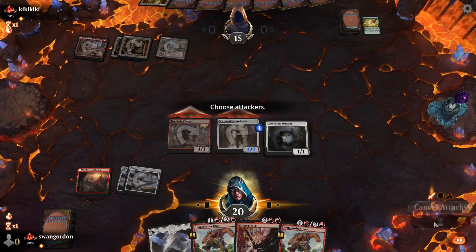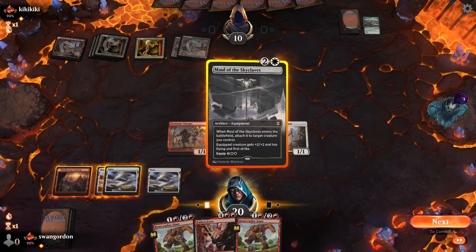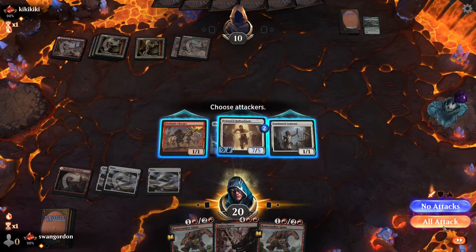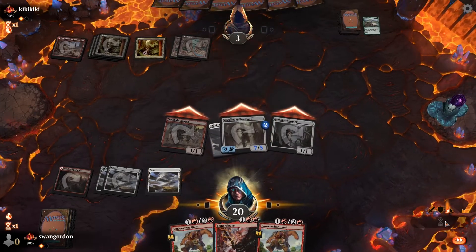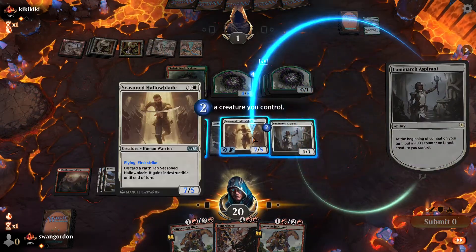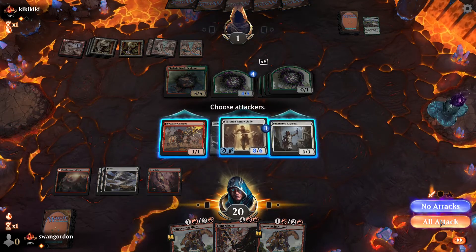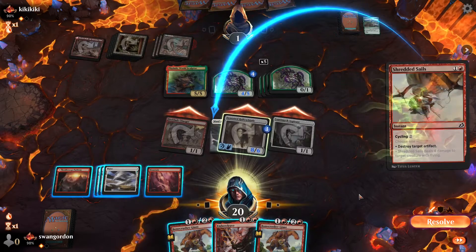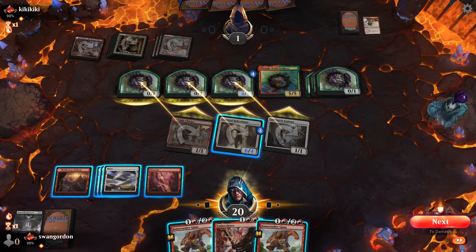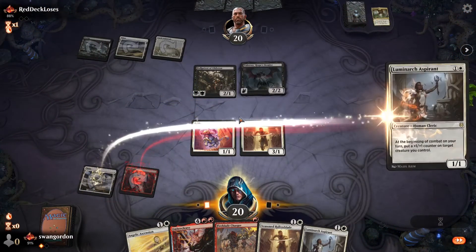Same game against this Gruul aggro deck. Aspirant with Hollow Dad has been a really nice combo — you just keep pumping counters on it and they just can't get rid of it. Maul of the Skyclaves has been a great card with Seasoned Hollow Dad too — it makes him fly. Who doesn't want a powerful dad that's indestructible and just flying over everything? The board gets convoluted, we keep pumping counters on Hollow Dad. They get rid of all the equipment, but I have an Ember Cleave in hand. They only put one puny blocker up and they meet their fate.